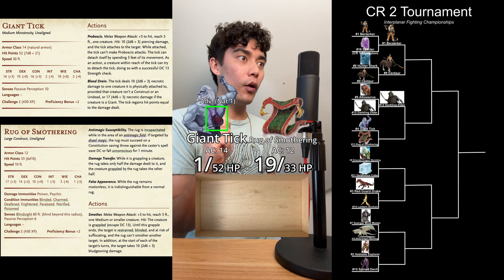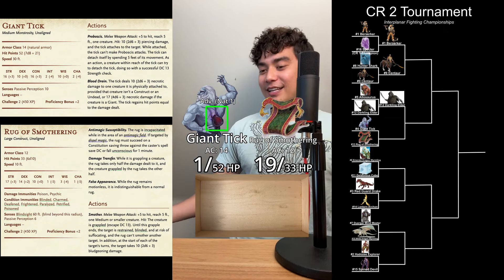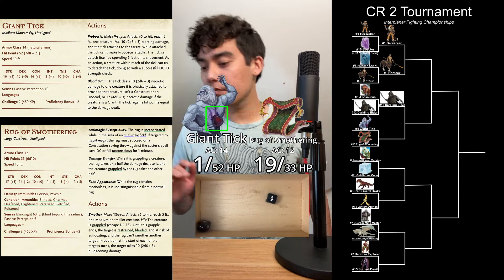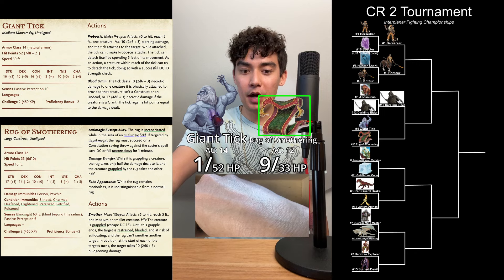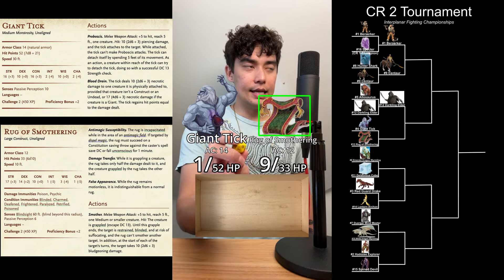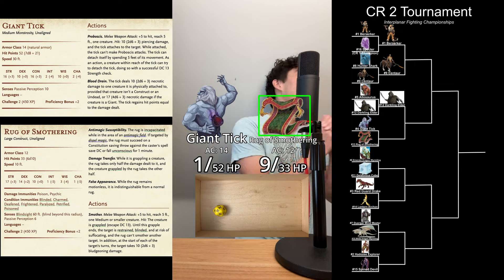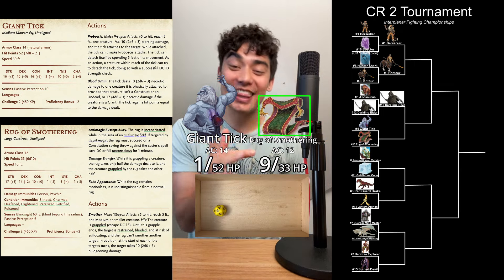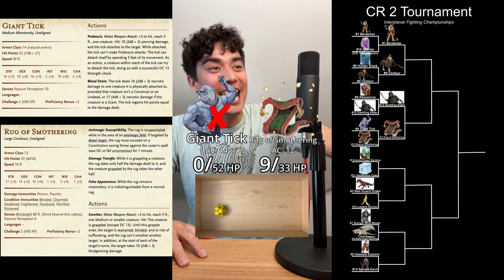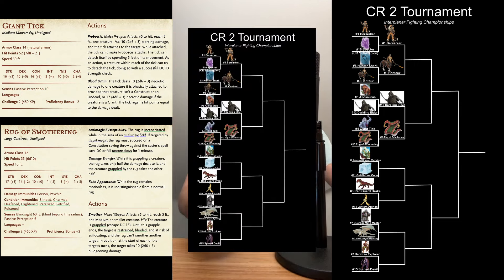The Giant Tick is going to do a proboscis attack at advantage — a 16 plus 5 is going to hit: 10 points of piercing damage. Rug of Smothering — another smother attack. On a hit they win; need a 9 or better. An 18. And with that, the Rug of Smothering defeats the Giant Tick. That was an incredible matchup. The Rug of Smothering is moving on to the next round.